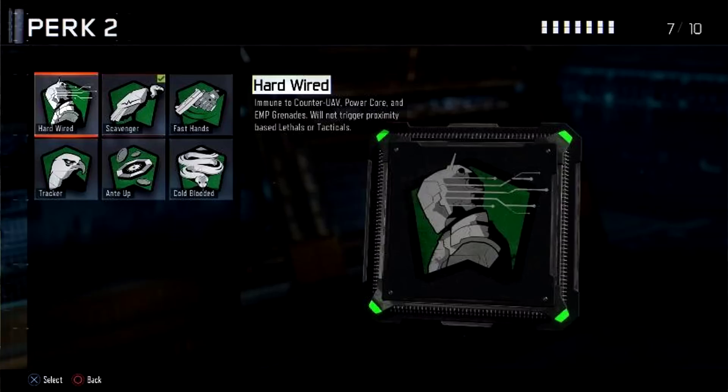Perk 2, we have Hardwired, Scavenger, Fast Hands, Tracker, Anti-Arp, and Cold-Blooded. The only one we can see the description for in this one is Hardwired. It says immune to counter UAV, Power Core, and EMP grenades. It will not trigger proximity-based Lethals or Tacticals. So basically, things like C4 or Bouncing Bettys or whatever they may be called in this game will not be triggered if you have the Hardwired perk equipped.